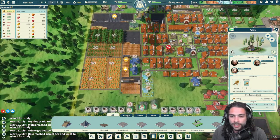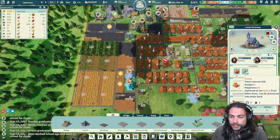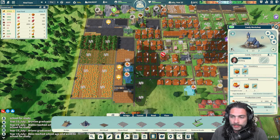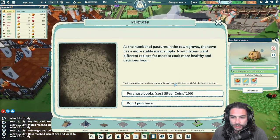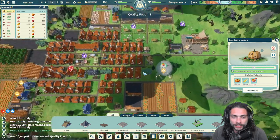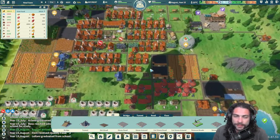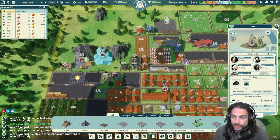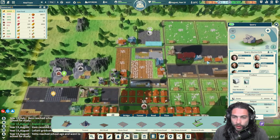Our apiaries are producing 700 honey per year and that's given us a reserve of 350, so that's great — that means we could probably throw someone else in the candy workshop because we're only at 62. Purchasing books for 100 silver is always a good deal. Our senior mine is built — we could upgrade this one but we still have 53 inventory; we want to go for probably our quarry next.